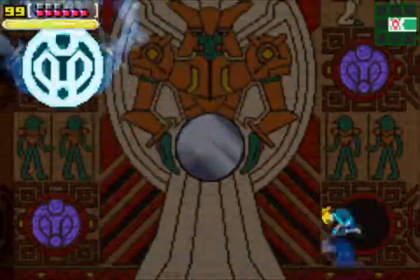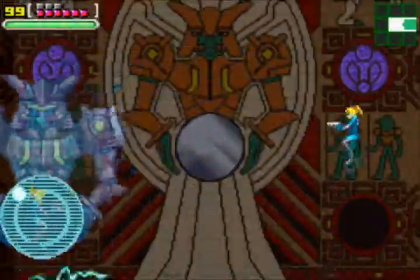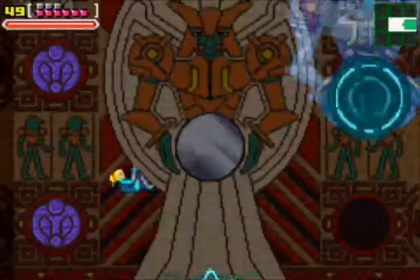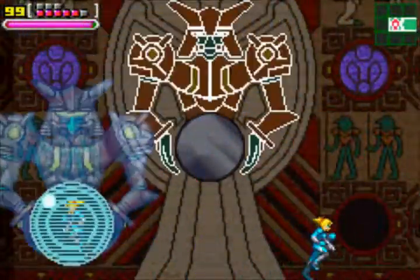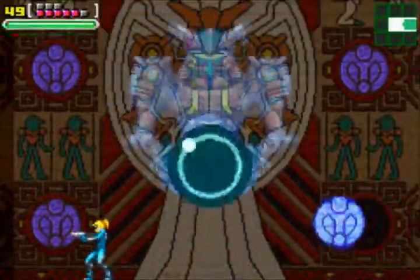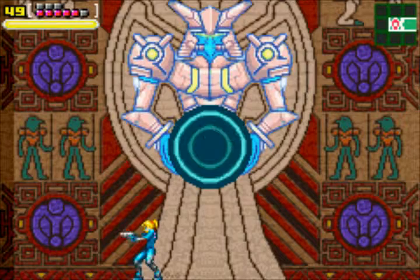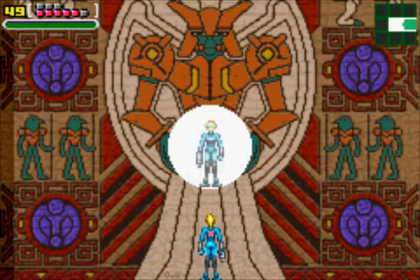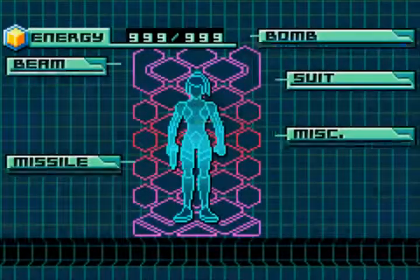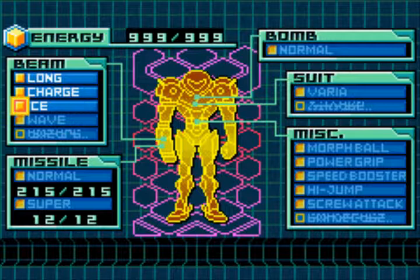Watch out — after the first shot the boss will start shooting electricity at you. The important thing about this boss is to be moving constantly, all the time. If you don't move, he'll start shooting these lightning bolts at you. The interesting thing about this whole room is that there are walls to the left and to the right, so you can use your wall jump here as well.